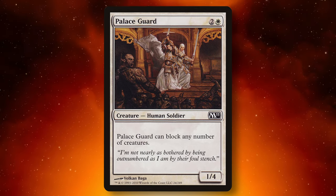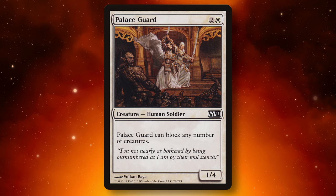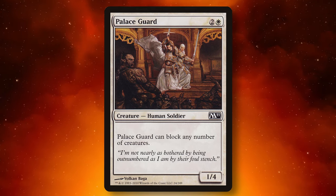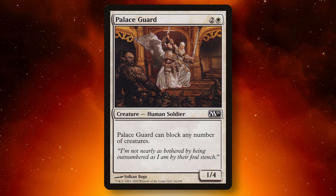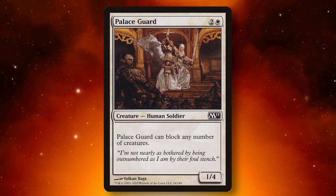At its absolute worst, a lot of the time it feels like a fog. It's like I'm playing a three-drop, it blocks all their creatures for one turn, my guy dies — it's a fog, which isn't very good, but it's okay, it does serve a purpose. Most of the time, as you can see by my list here, you can find some way to make this thing stay alive and just continuously be the most annoying thing on the board for your opponents. I absolutely love Palace Guard — it's hands down my favorite Magic card.